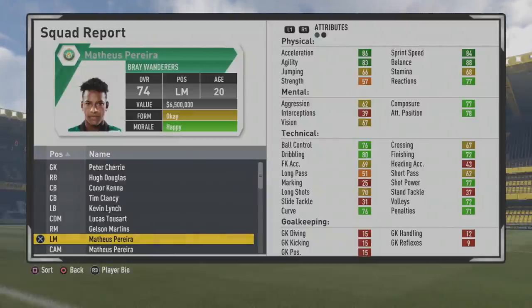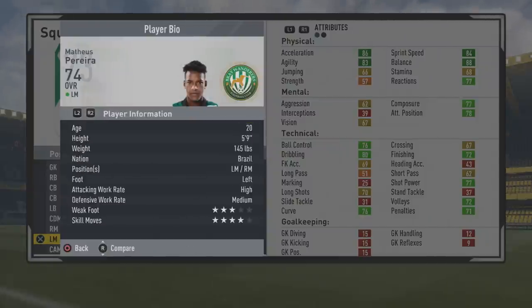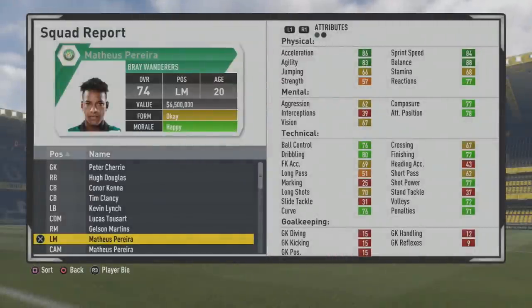Welcome to this player growth test where we're taking a look at Mateus Pereira, the 20-year-old left mid who's at a 74 overall. He has some really good stats from the start and plenty of room to grow. He's 5'9", left foot with high-medium work rates, 3-star weak foot, and 4-star skill moves.